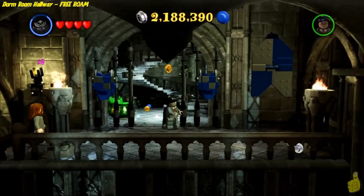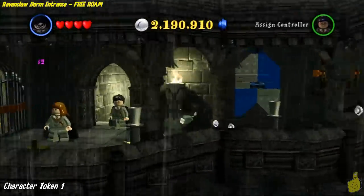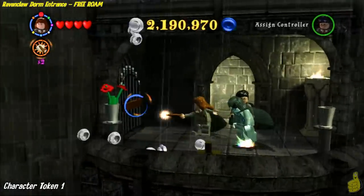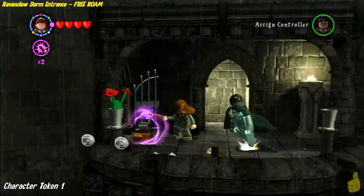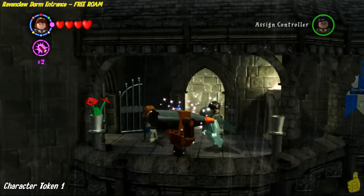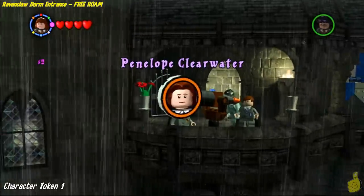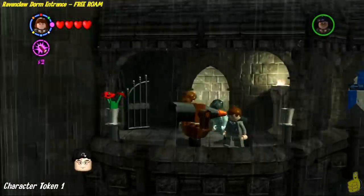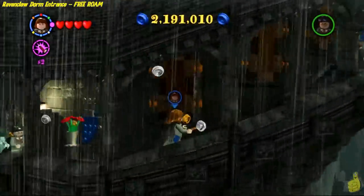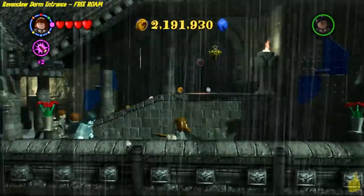On the far end of the dorm room hallway there is a door. You have to open the door and then drink the potion and basically fool yourself into thinking you're somebody else. Drink the potion and turn yourself into a Ravenclaw member. In our case we selected Moaning Myrtle, and we slid in the door. As soon as we got in, there was a gate on the left-hand side that we needed to bust open with Reducto. Build the pieces that come about and you will get the first character token. We are off and running on actual collectibles now.